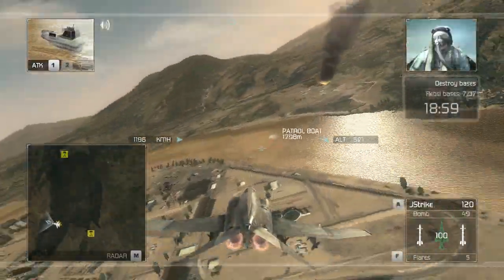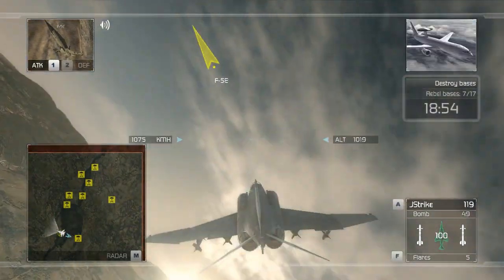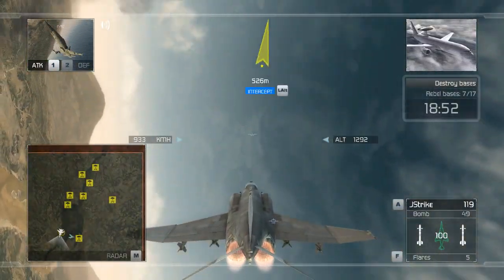This is Reaper 3-1 — rebel headquarters is out of commission. Say again? The rebel base has been destroyed. Oracle confirms, 3-1. Good shooting.